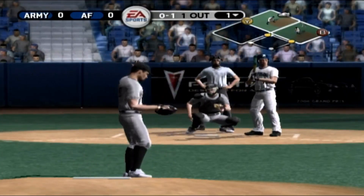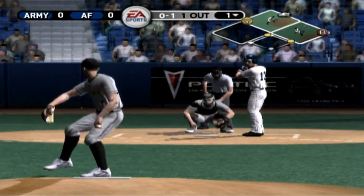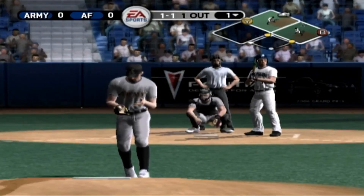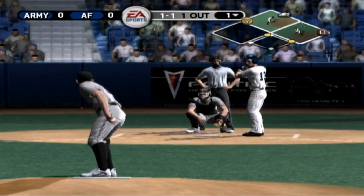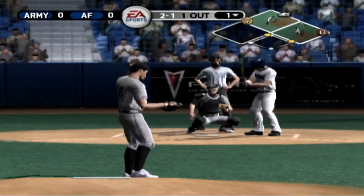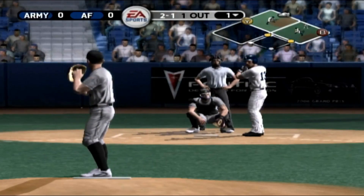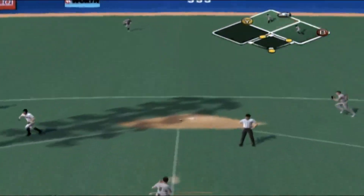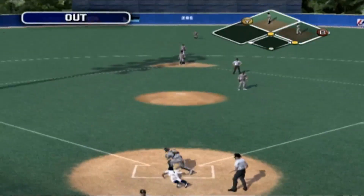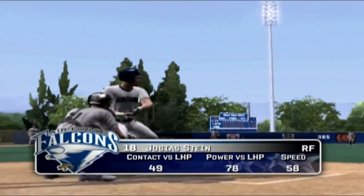One out with runners now at first and second. Takes a called strike on a fastball. Fastball missed low. Too much drop on that breaking ball — it's down low. He'll try for home. In time to make the play. Number 13 is on thanks to the fielder's choice.